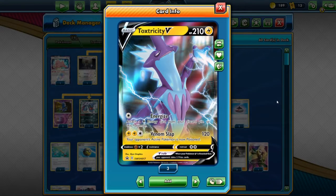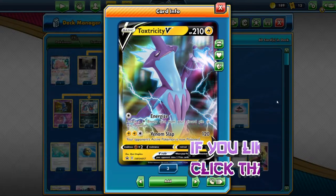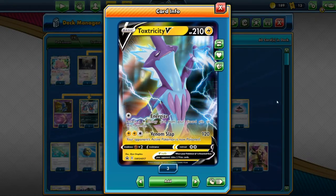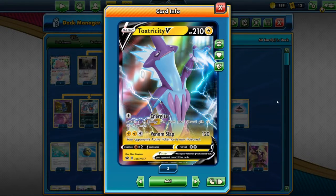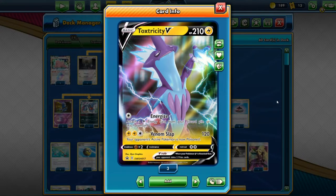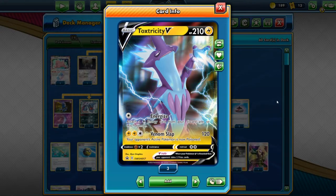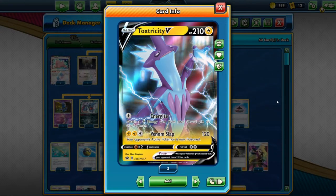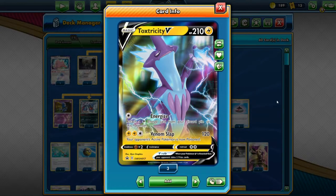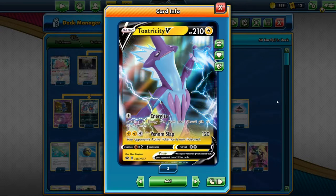Welcome to another Pokemon TCG Mythbusters. Today we are looking at Toxtricity from Sword and Shield — yes, it's a promo card. I saw this a while ago and I was like, I'm probably not going to get Toxtricity V or Toxtricity V Max. But then I thought, maybe let's try it out. Toxtricity V Max comes out in Rebel Clash, and we get another Toxtricity V in Rebel Clash as well. But this one's a special promo, so I thought let's get ready and see which Toxtricity is the best one.